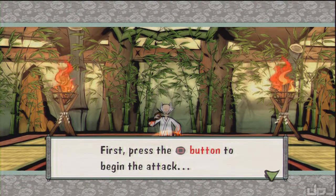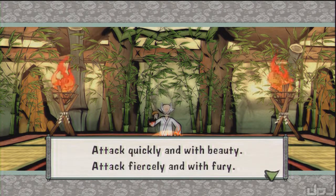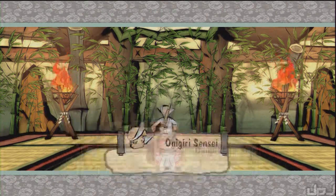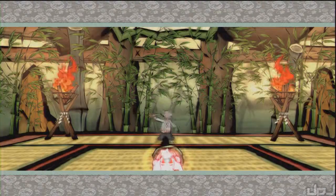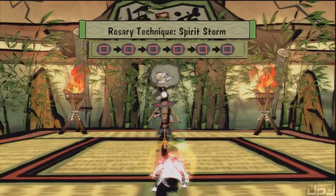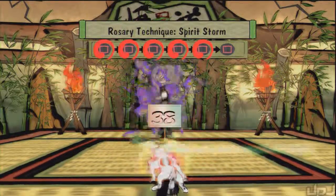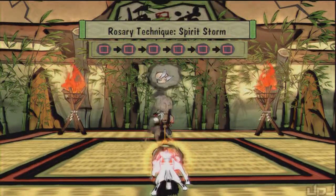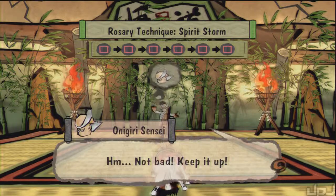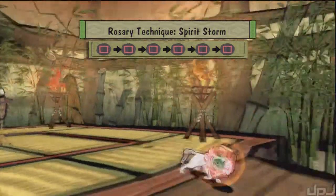There are a few other moves I want to get while we're here. We'll go ahead and get the Rosary Technique — this increases the rate of attack of Rosaries. He'll talk to you about them, give you the tips. This is just an increased Rosary combo. If you have a Rosary equipped, you can do a six-hit combo. Also very useful for what we're going to be doing later.